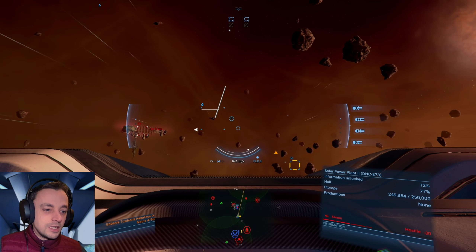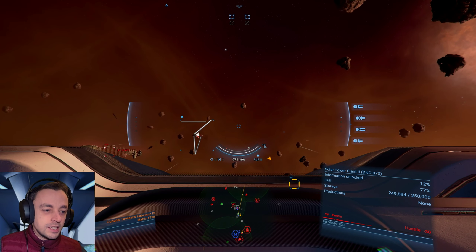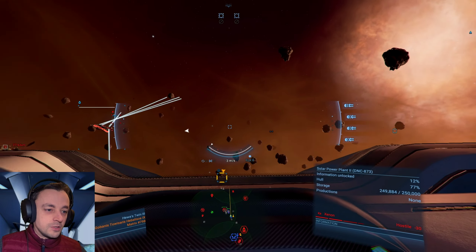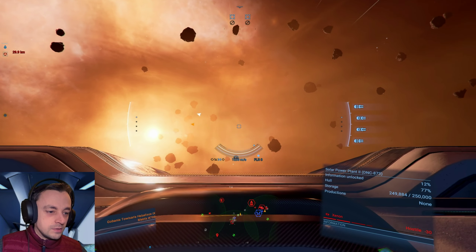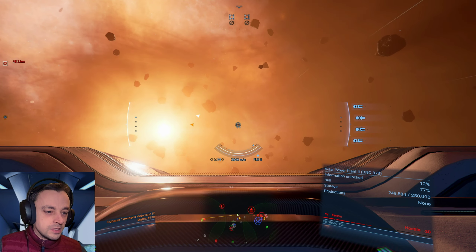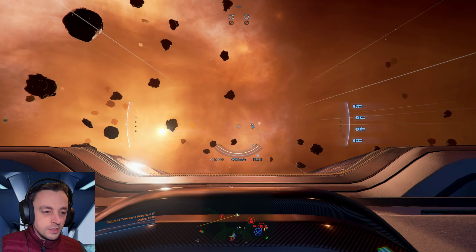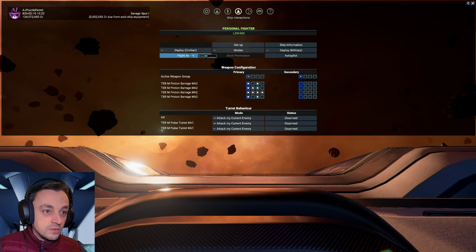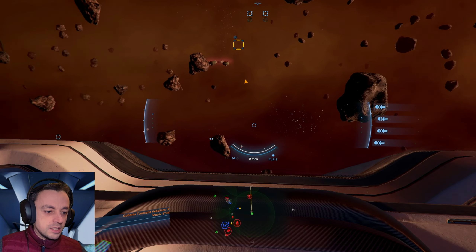I wish they didn't have to fight, but the problem is it turns to a Xenon. If it didn't turn to a Xenon it would be attacking the Xenon all the time - and it does attack the Xenon, but at the same time attacking the Asgard is bazillions of times worse. What I should do is sit further back from the Asgard so the Xenon would attack the Asgard and not my little friend. We'd also need to drop a few more satellites in the area because not all of it is covered.